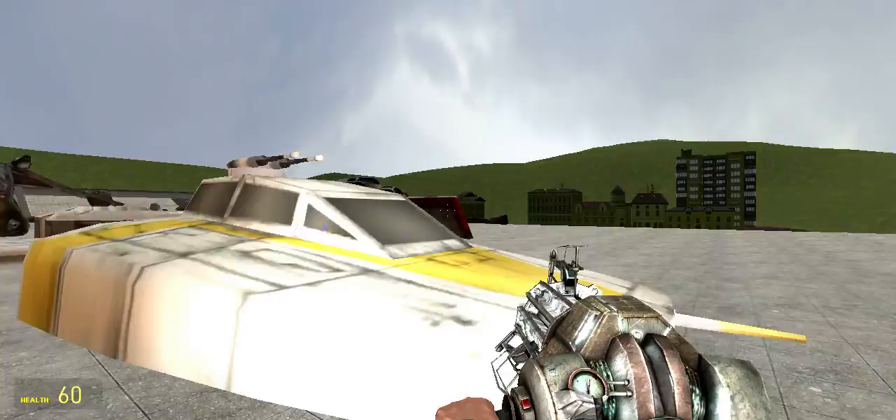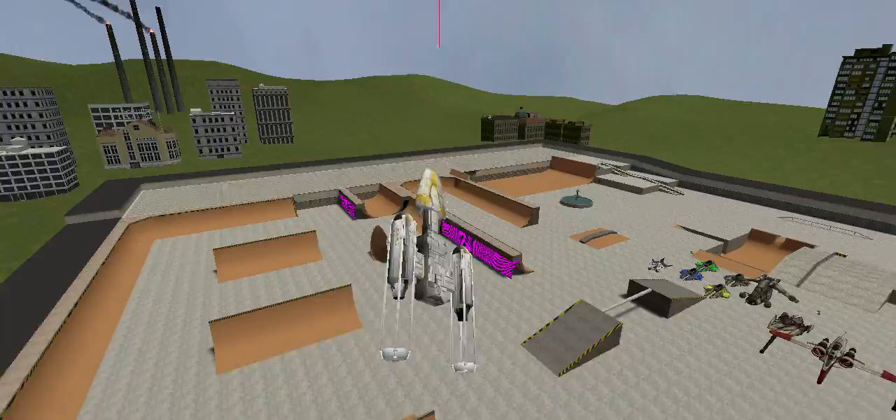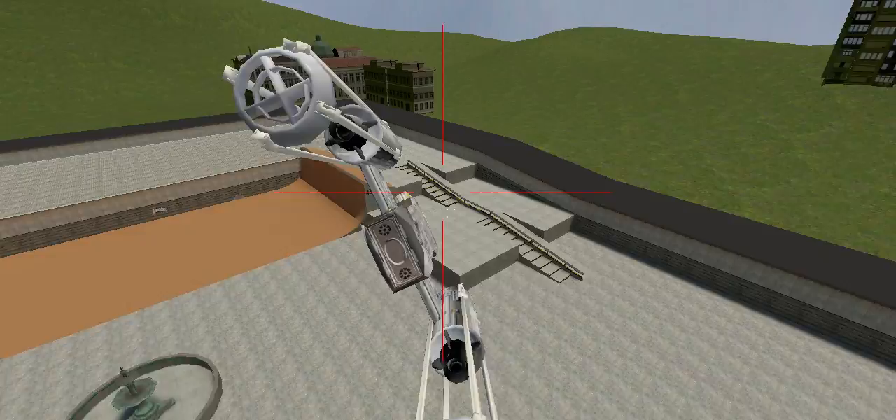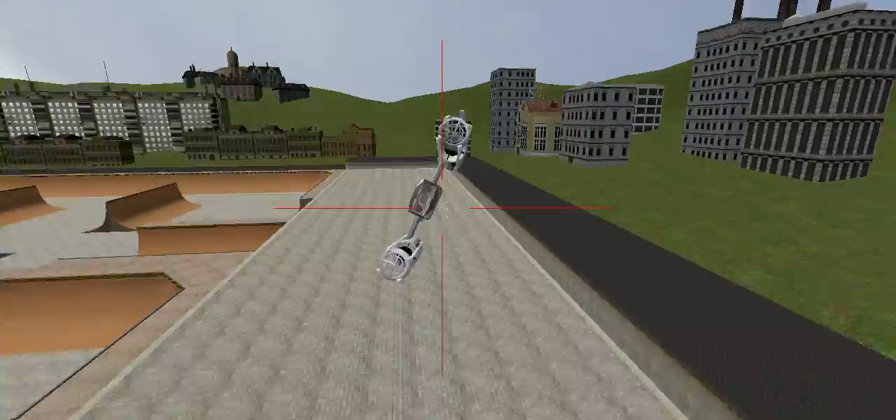Flying them isn't that hard — they keep on moving without me doing anything. They might have changed that, so it's quite simple to fly. You can change your perspective by pressing CTRL and SPACE, slow down by holding S, and move forward. It's quite simple.